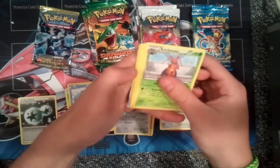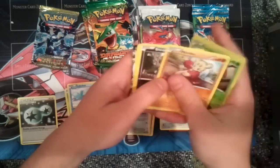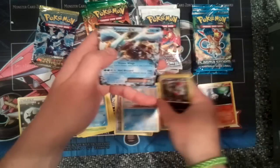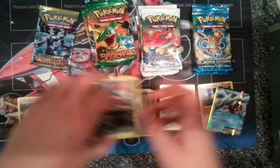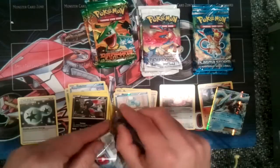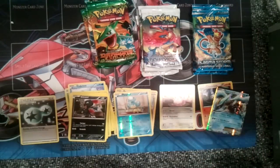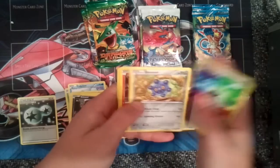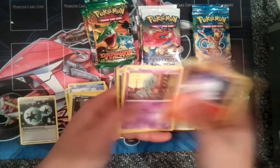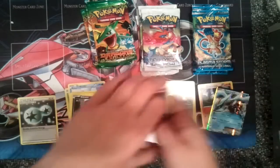Oh, I think I see an EX — Keldeo. Yep! A reverse for a Panpour and a Kyurem EX Ultra Rare. That's one of the tin promos, so it's not going to be worth too much, but still cool to have. A reverse for a Skraggie and a Rare Bronzong.